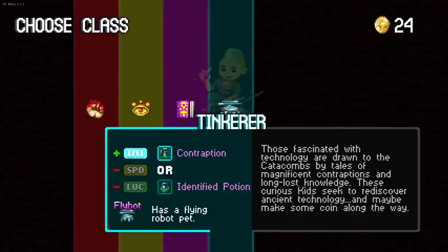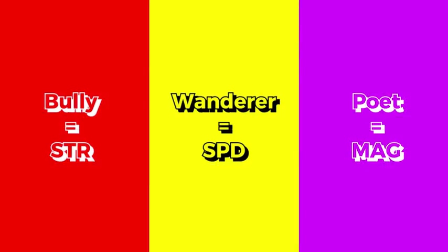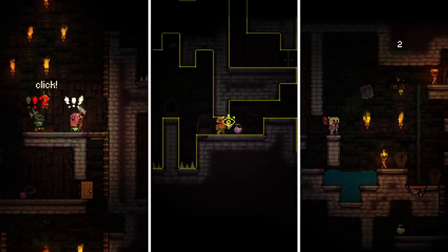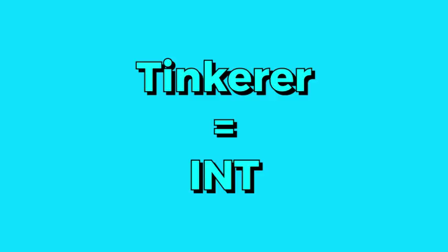First things first, this update adds a new player class to the game: the Tinkerer. Each class in Catacomb Kids is associated with a particular stat and has a unique ability. Tinkerers are crafty item users, planners, and mechanics, and as such they're associated with intelligence.